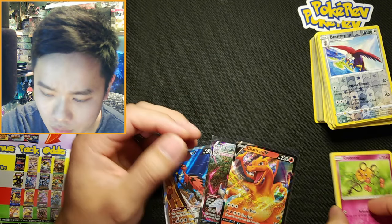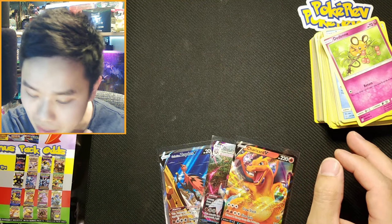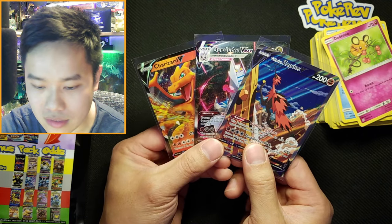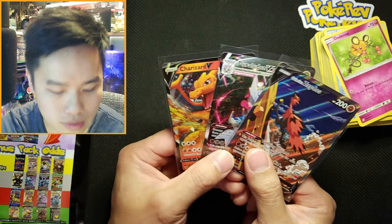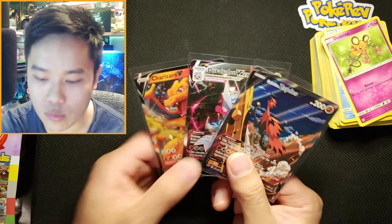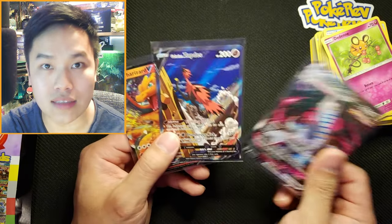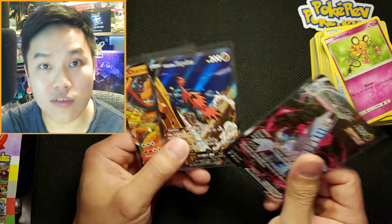Even though we got the red one in this pack, our first pack was a lot better. I'm pretty happy with this overall — come on, look at that Galarian Zapdos and Duraludon VMAX. If you guys see Pokérev packs, go ahead and pick them up — they are legit. I haven't heard of anyone I know pulling gold or silver, but hopefully you guys have luck if you've opened these.